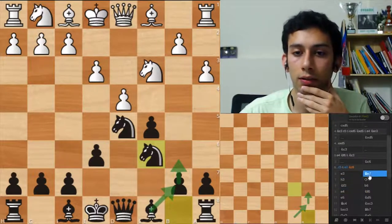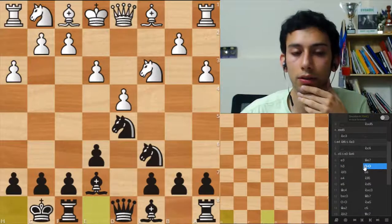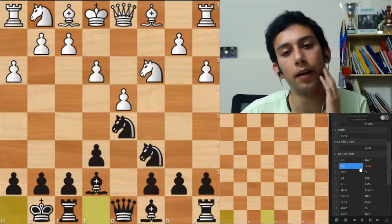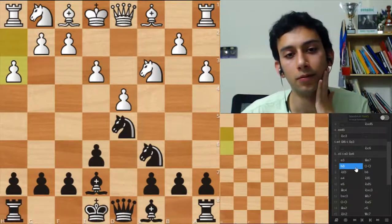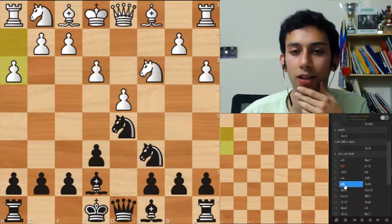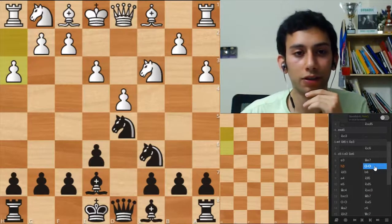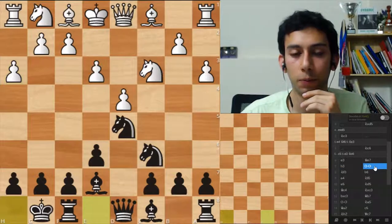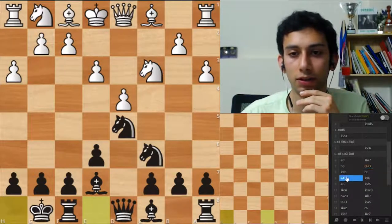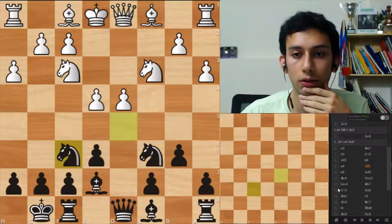So, bishop e7, after e3, h3, castles — another waste of a move by him. This guy has a real phobia, and there wasn't even a bishop that could reach g4. Yeah, he's a very defensive player — a very precocious opponent. And I like to play against those. So, castles, knight f3, knight f6. So far, so good.